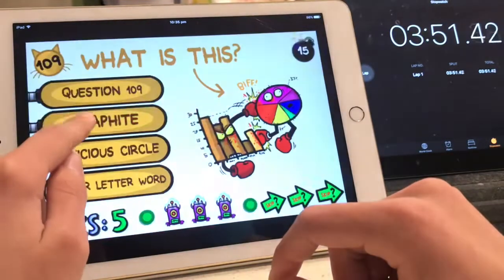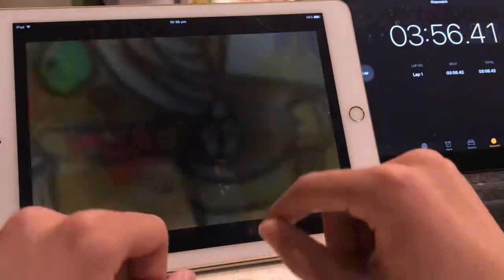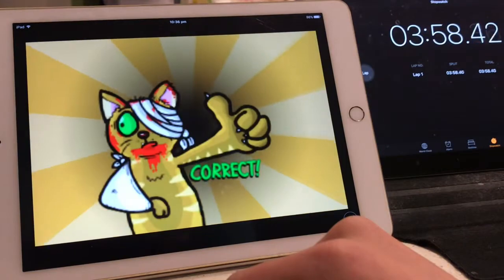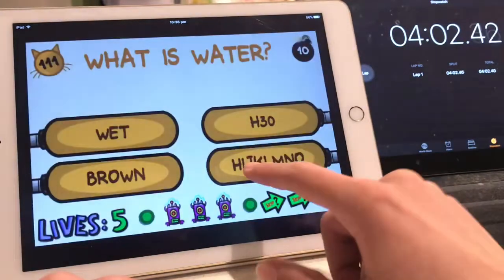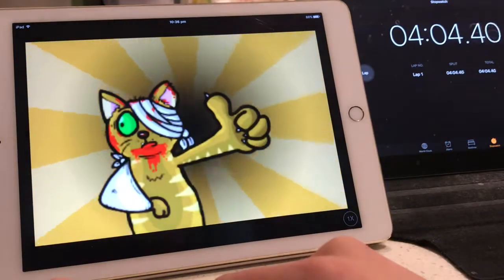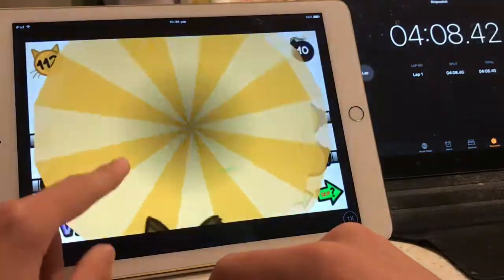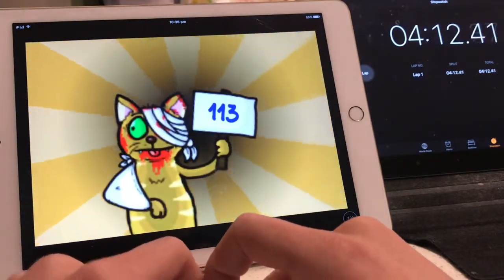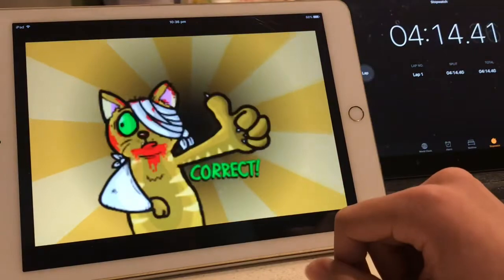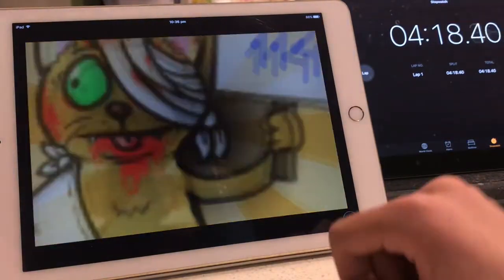Graphite. Same question as the PC. PC version usually right now would be touch the red square, click the red square. But we just got different questions here. I'll probably be speedrunning another category, but it will be unlisted. I'll still put it on the speedrun.com website, which I'll include in the link in the description.